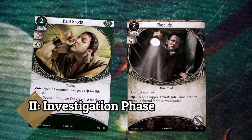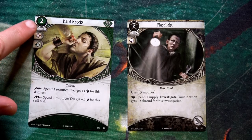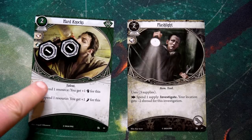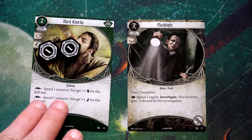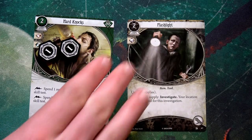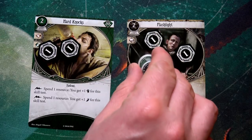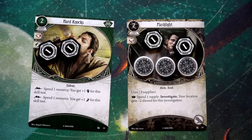Jenny Barnes will be our lead investigator, so she goes first. The first thing she's going to do is play two cards for two out of her three actions. First is Hard Knocks — it costs two resources, and we started with five. It's a talent, so we keep it in our investigator area. Once per turn we can spend one resource to get plus one to our fight or plus one to our agility.